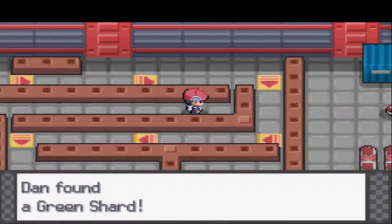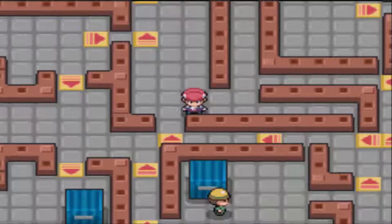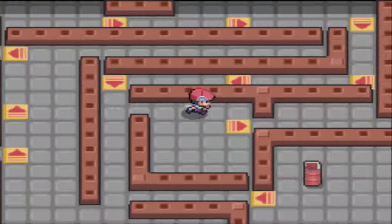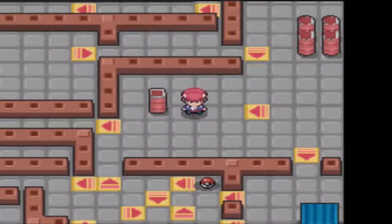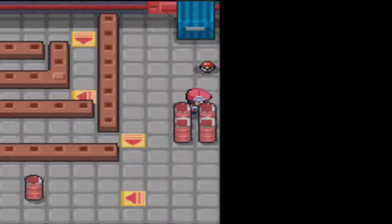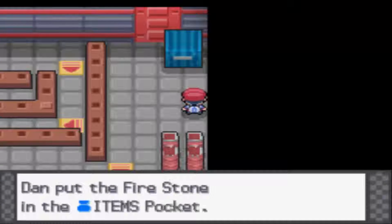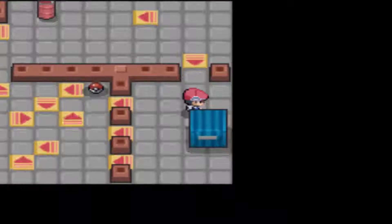Got a Green Shard — every colour shard type. These puzzles are getting pretty intense. It's annoying because when you get sent back to the start, you have to come all the way back. Oh, a Fire Stone! We're in the right area. Could evolve a Growlithe into an Arcanine, or an Eevee into a Flareon.